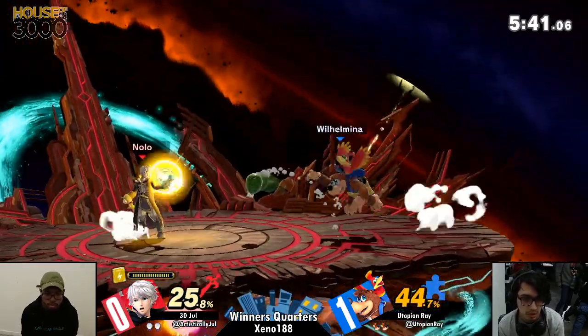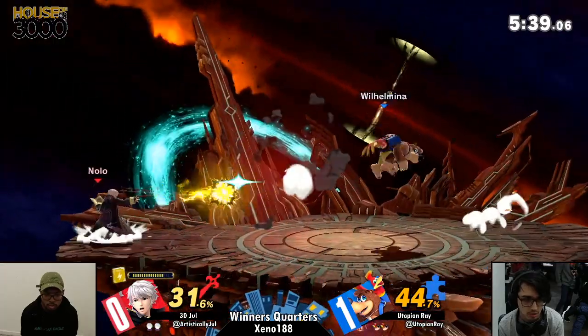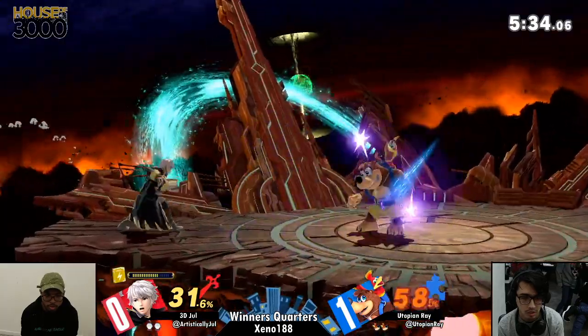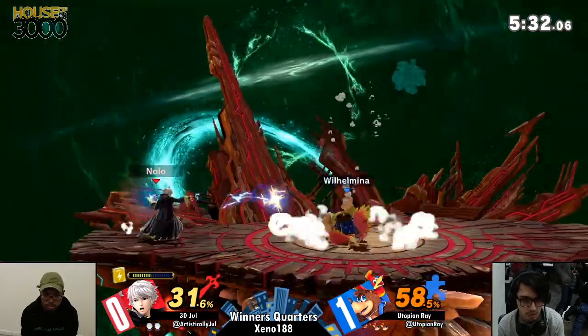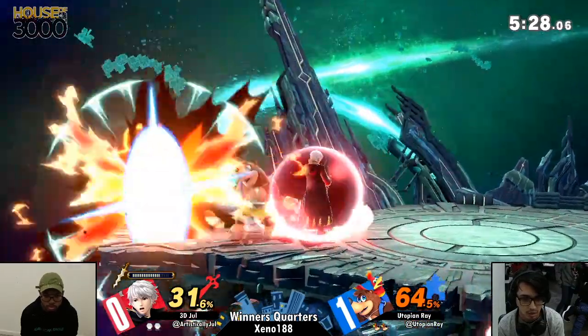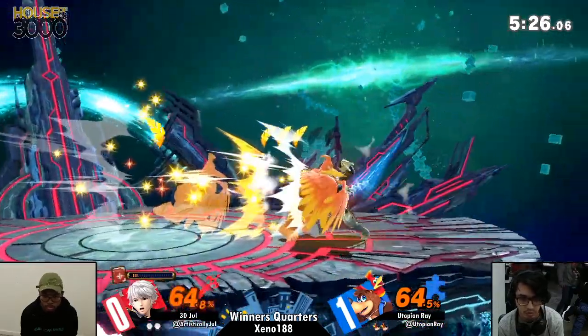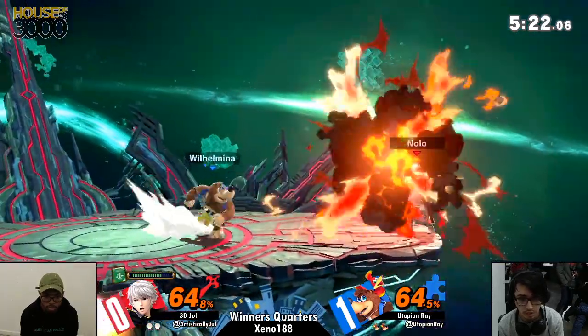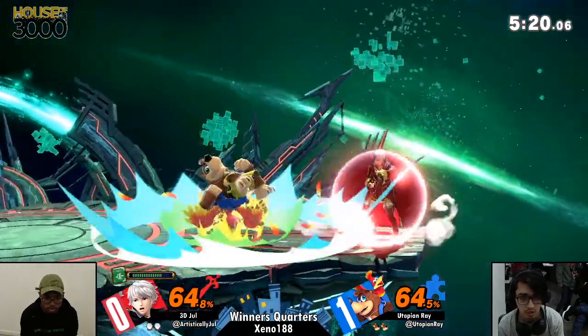Getting the Nosferatu. Every single time you see Jewel throw out the Nosferatu it always connects — it's like he is so sure about the positioning of the opponent. What is really important to know right now is that Ray has to mix up the way he is reacting to the Arcfires on his shield. He is dropping them preemptively and then getting hit by it, losing so much percent as a result. He has to either roll or hold the shield.